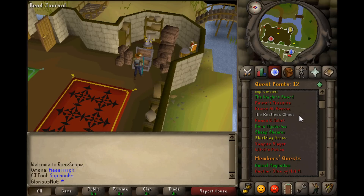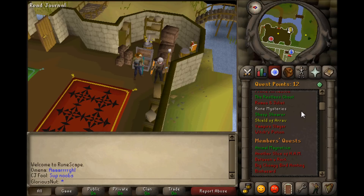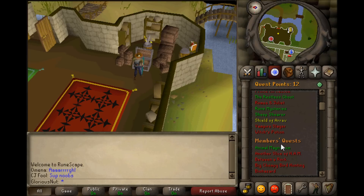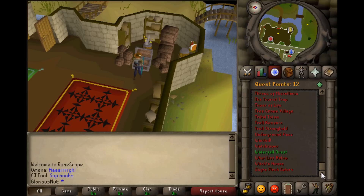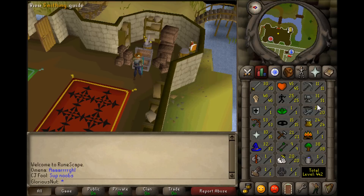First off we can take a look at the quest bar. I've done a couple of quests since the last episode — for example the Animal Magnetism quest, which was a pain in the ass by the way. Took me a long time. And also the Knight's War, which was a really easy quest.